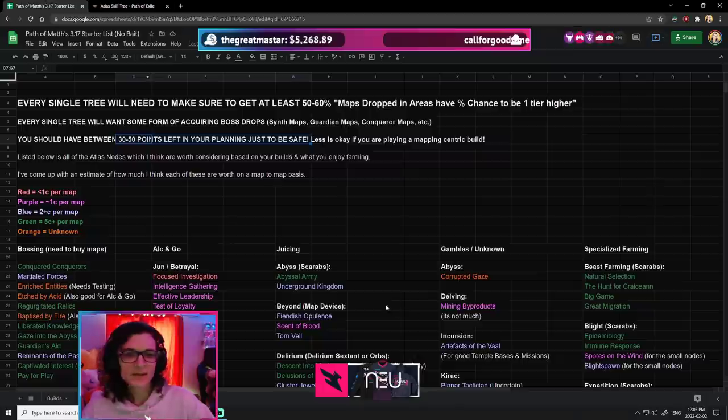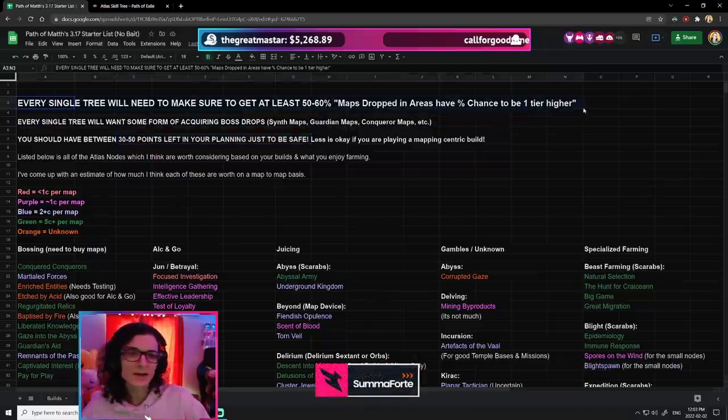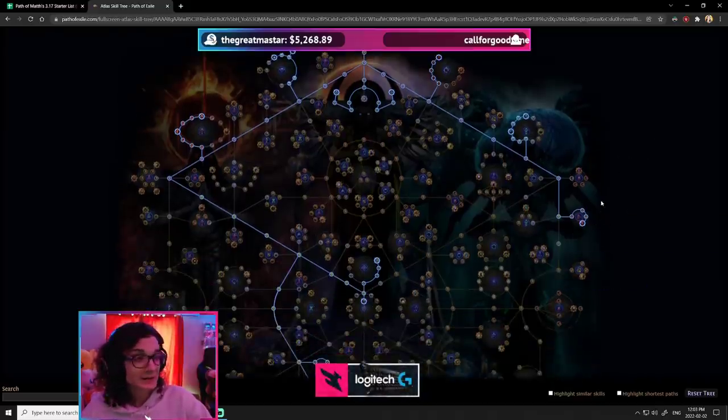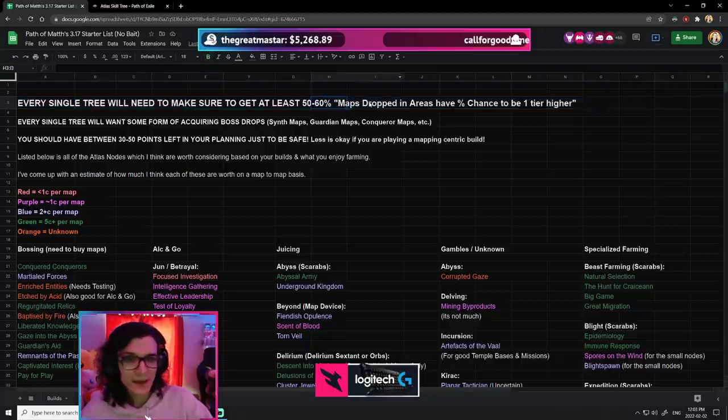But what I did do is I created a spreadsheet. There are a few disclaimers I think are important before I get into the actual values. The first thing is that when you go about making your own tree, you want to make sure you are getting at least around 50% to 60% maps drop in areas with a percent chance to be one tier higher.